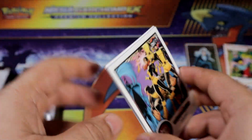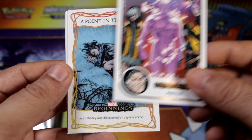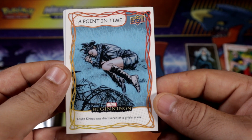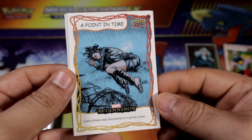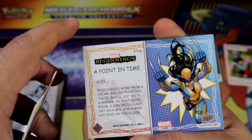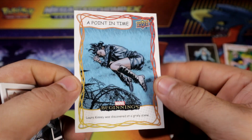Alright, pack number 3, here we go. A Point in Time — that has to be... I forgot her name. Oh, X-23. I was gonna say something like that but totally blanked out.